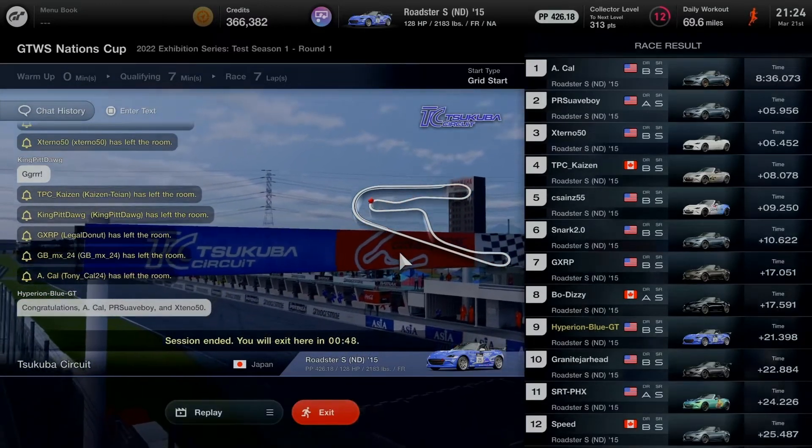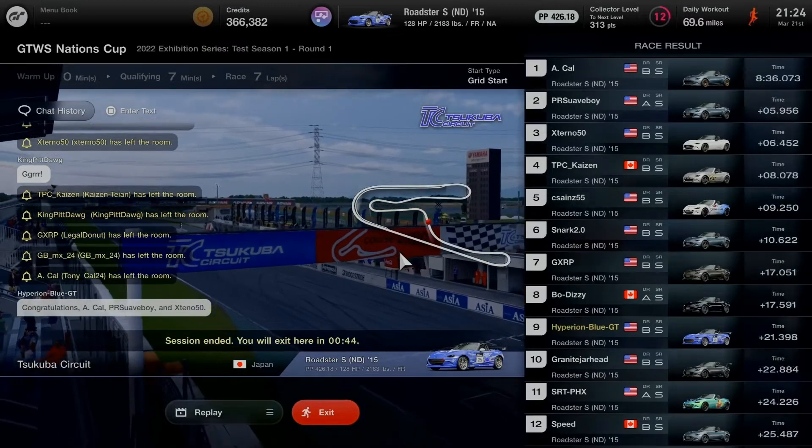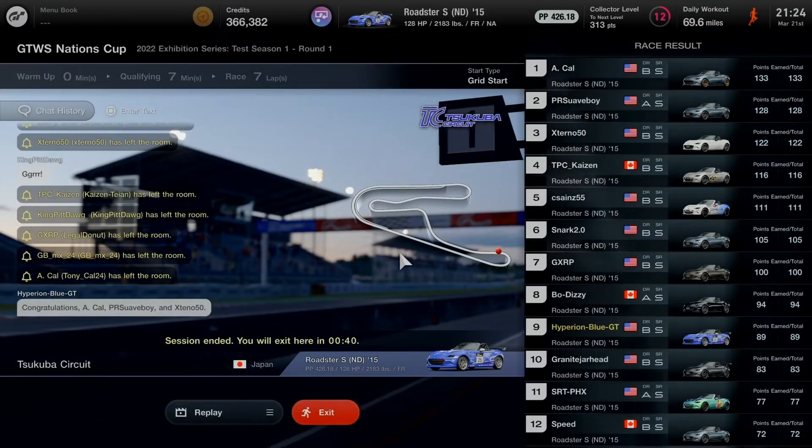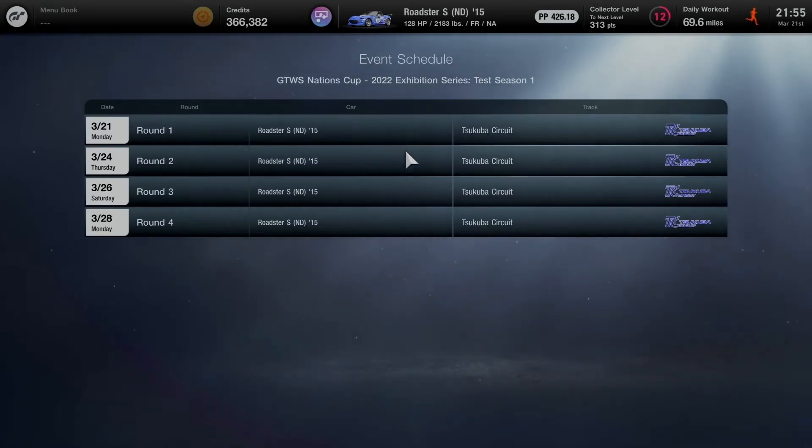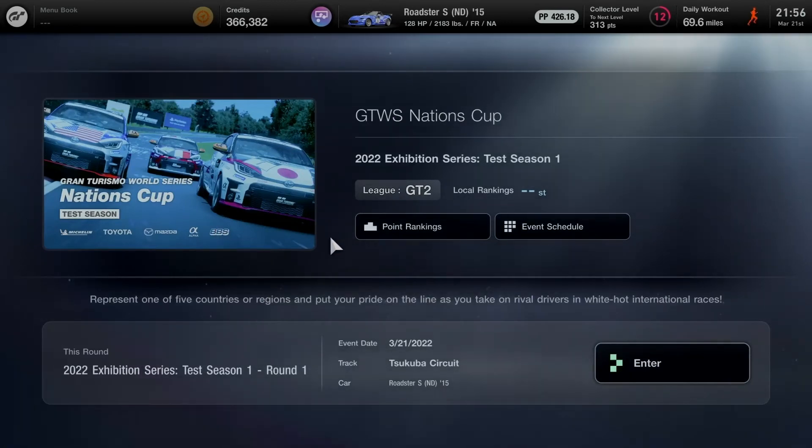First race in the Nation's Cup done. I'll make sure to come back for the remaining race entries before the first round finishes — only 5 race entries available. Looking at the event schedule for the first season as a test for the 2022 exhibition series Nations Cup: 4 rounds at the same track in the same car as the one-make category. Round 1 was Monday March 21st. Round 2 is Thursday March 24th, round 3 is Saturday, and the final round is March 28th. It's like a marathon to be in the first season in Gran Turismo 7.